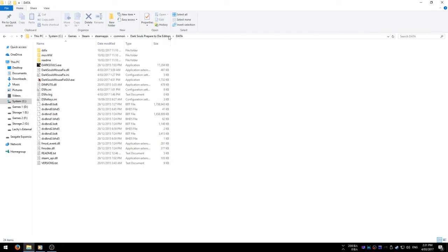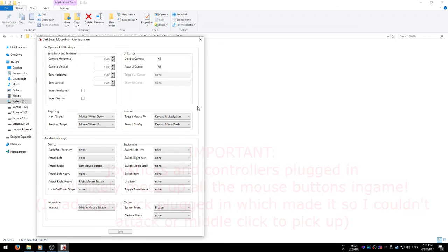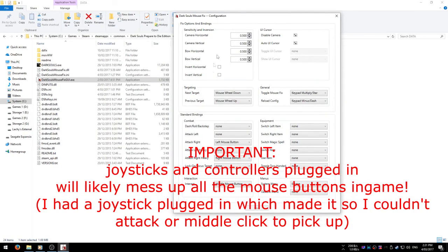You need to copy it straight into where your DSFix is, and then you can set it up with this. Run it as admin and then set up whatever you want. Keep in mind you can set up most of this except for anything you want on the mouse — you can't set up anything you want on the mouse in-game because this emulates a controller or something.